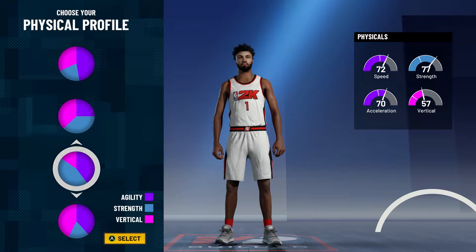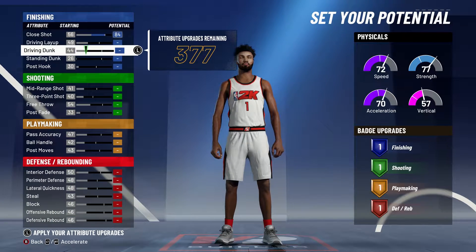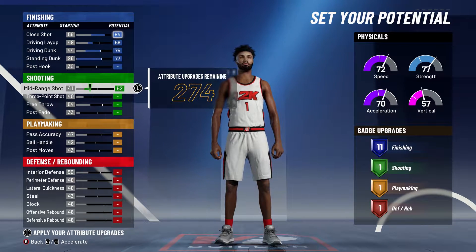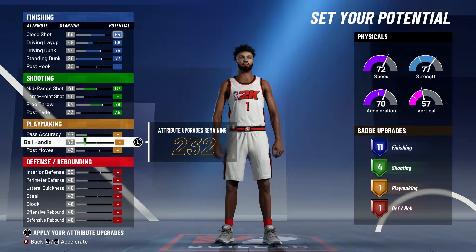You're gonna want to pick the third physical. Then max out close shot, max out driving dunk, standing dunk, and go up until you get 11 finishing badges. Max out free throw and go up to one post. So you got four shooting badges.